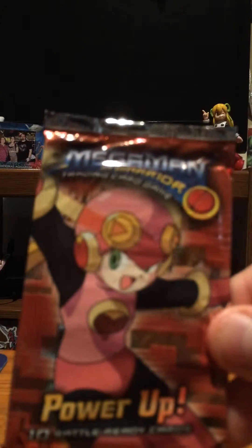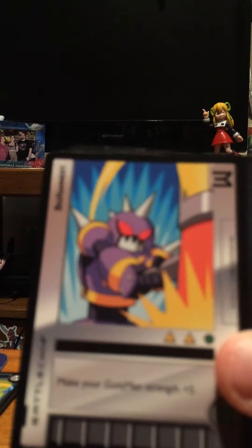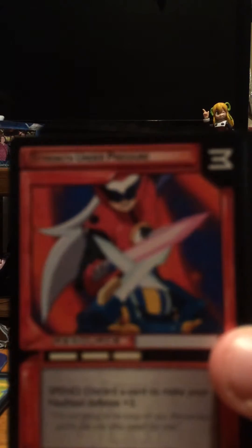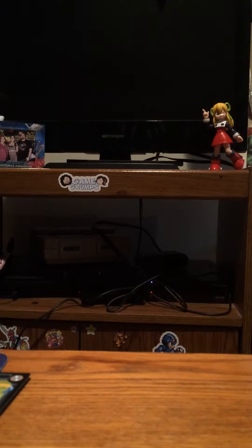Next we're going to do the Roll pack — I really hope we get a Roll Navi out of here. We got a Color Man Navi Card, or Wacko Man if you prefer the dumb translation. Delicious and Nutritious, Air Shot, Data Scan, Big Hammer 1, Strength Under Pressure, Playing Dirty, Big Trouble, 2 for 1, and Impressive Battler. Our first Navi Card! Hopefully we'll get some more.